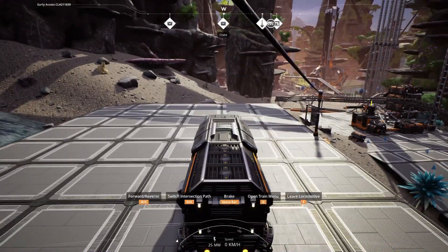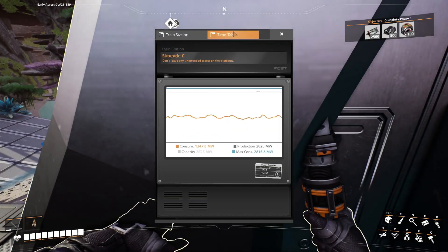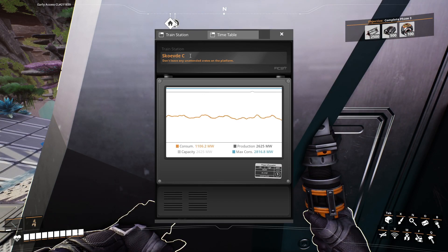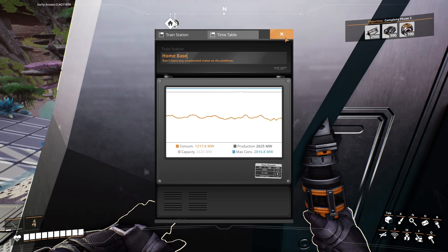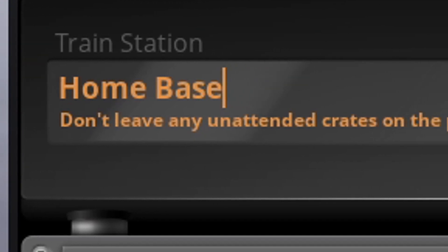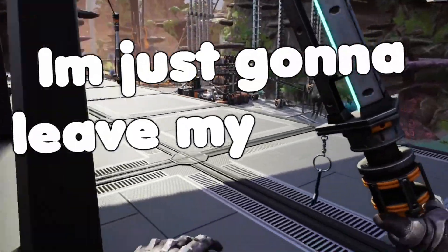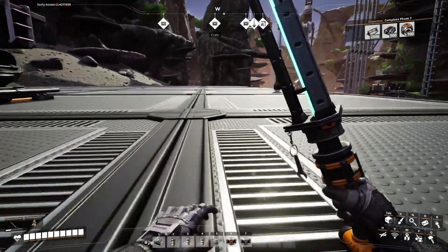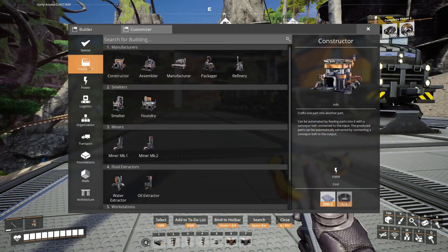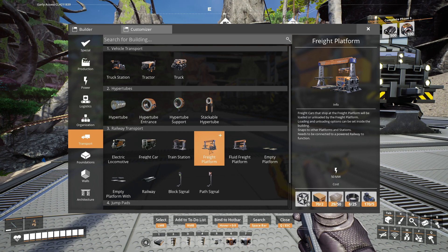Oh boy, I'm really glad I can't just jump off the edge of the track. Hey Toby, I kind of want to get this situated before anything else. I want to change the name of this to 'Home Base' just so I can avoid any confusion. 'Don't leave any unattended crates on the platform' — I feel like that's more of a suggestion than a command. So I'm just gonna leave my things unattended. I need lots of concrete — tons of concrete — and I need rotors.